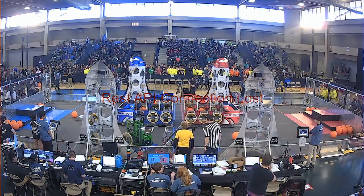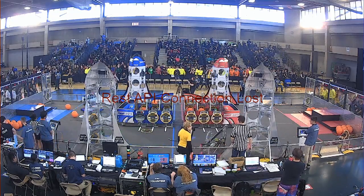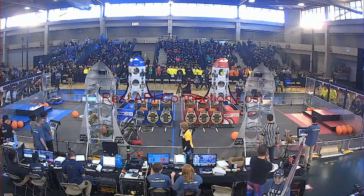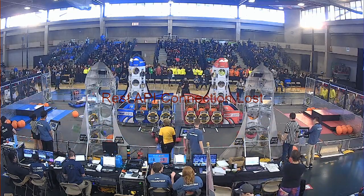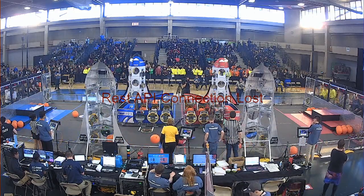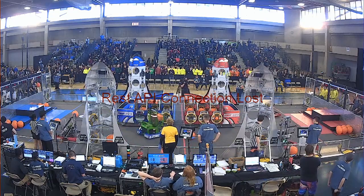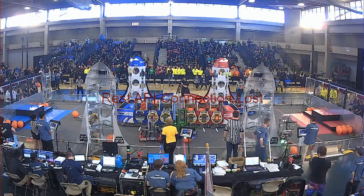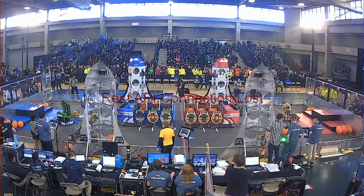354, the G House Pirates, obtain some cargo to dispense into the cargo ship located at the center of the field. Red side, 7504, the Brewster CyBear Bots, delicately place that hatch panel on level one of the far side red alliance rocket. 7504 goes back to the loading station, red side, snags another hatch panel. The red alliance is trying to reconstruct their rockets with hatch panels.